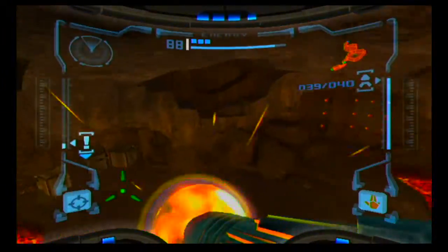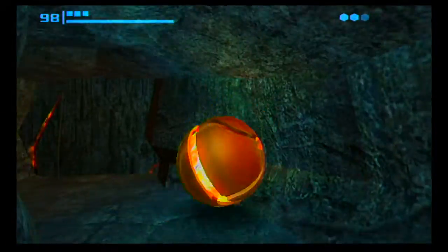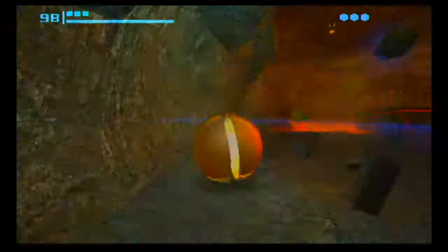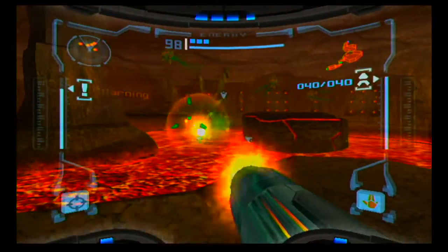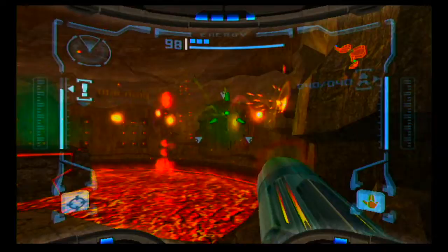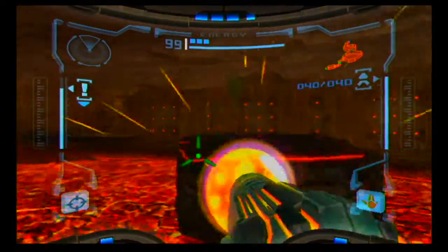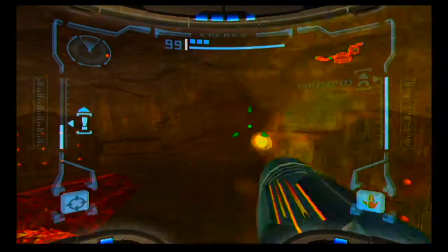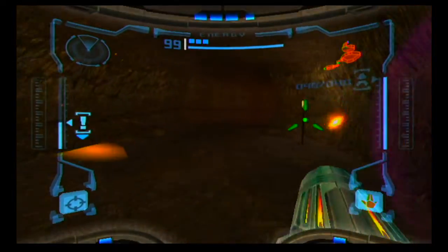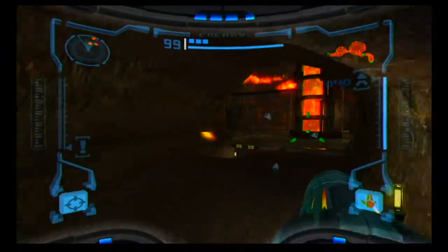You're not supposed to get that artifact at this point — you're supposed to have to wait quite a while. But with the rapid-fire missile glitch you can get that one early, so I just went ahead and got it right now. That definitely speeds up the game just a little. Probably the artifact you're gonna want to skip ahead to the most is the one in the pirate labs, because that place is really irritating and you don't want to go back there.